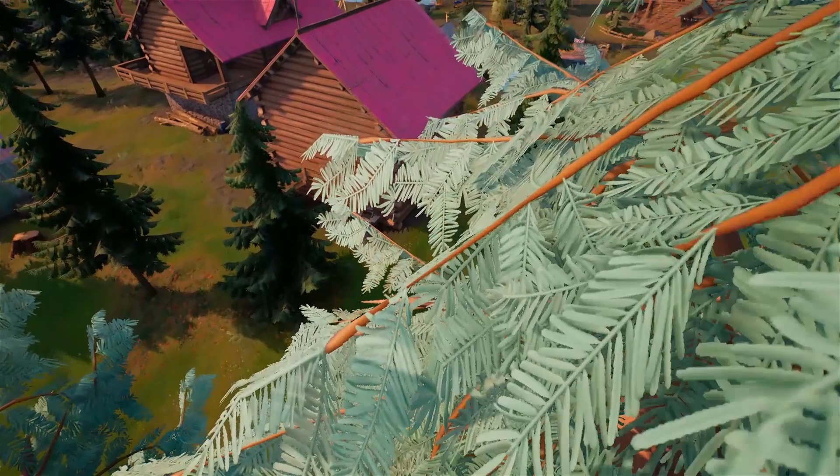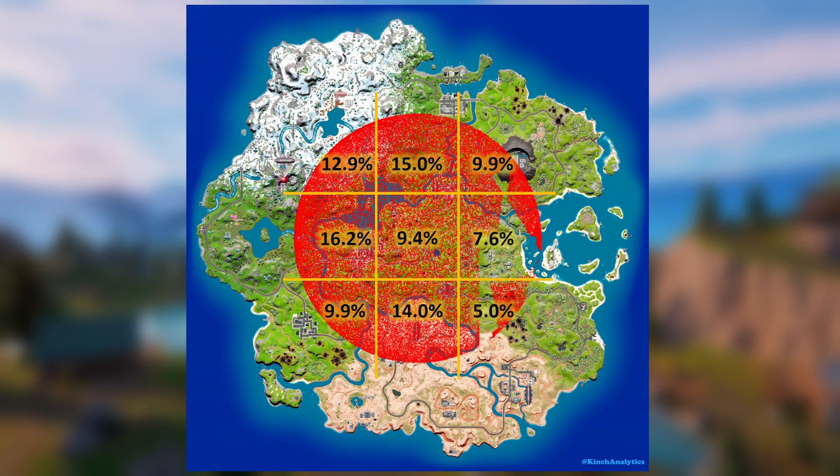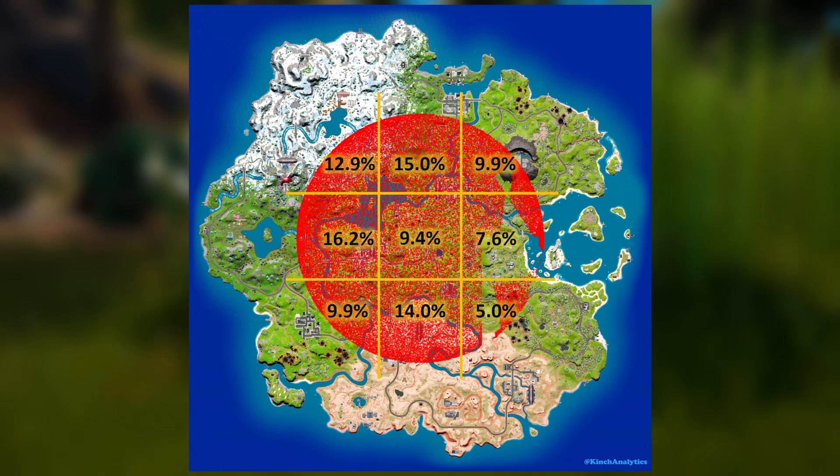Even then, not all edge locations are created equal. If you've watched my video on zones, the north and west get more zones than the south and the east. So if you are extremely confident even when you get bad zones, you may find some quieter spots on the south-east edge where nobody else wants to go. On the other hand, if you have no idea how to rotate, stick to the centre or maybe slightly to the north or west.